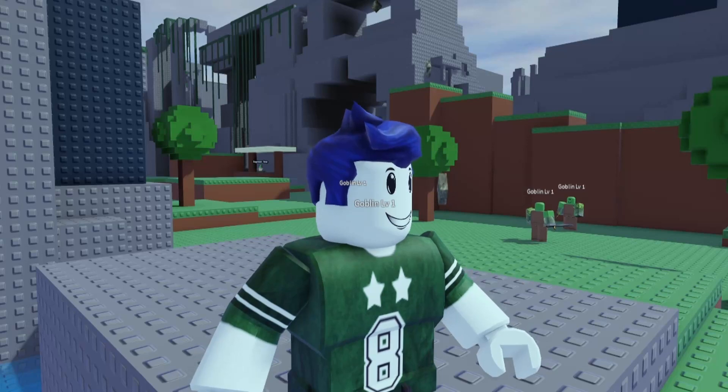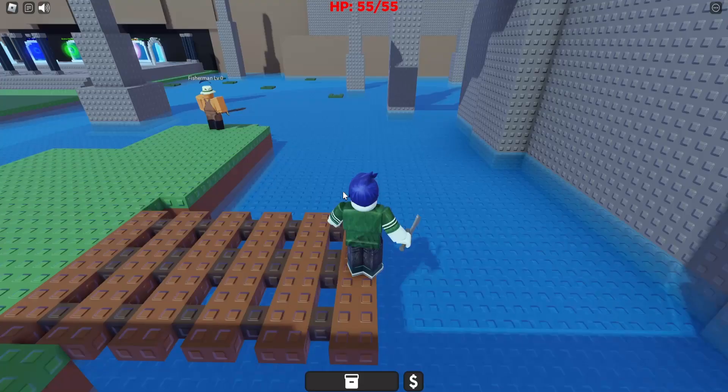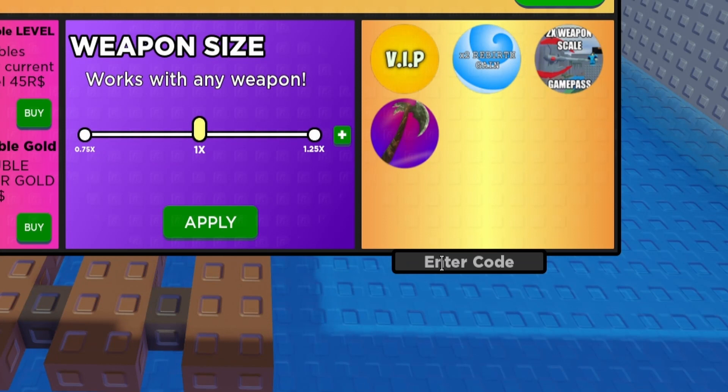Today I'm on a brand new profile inside of Shadovis, and we'll be going through the 7 working codes that are currently in the game. If you're unsure of how to redeem a code, all you have to do is go down to the money symbol right here, and on the bottom right-hand corner of the GUI, there is an enter code box.